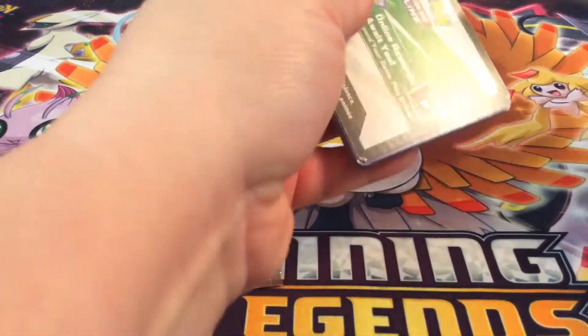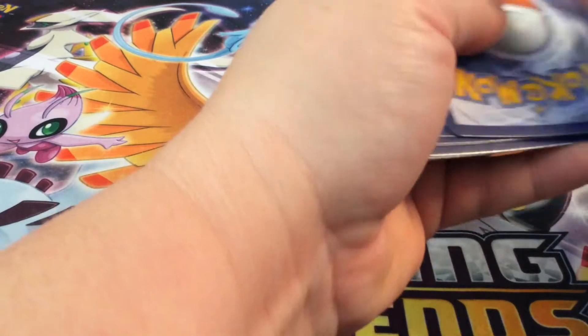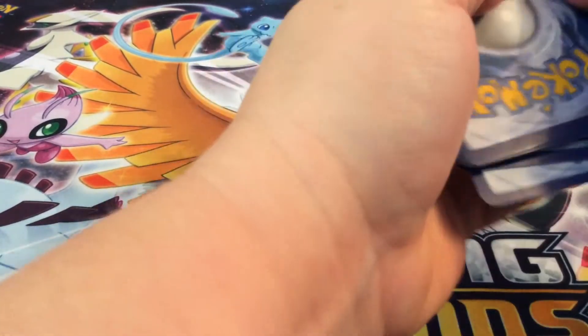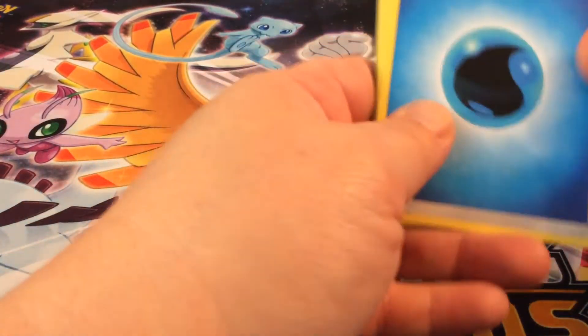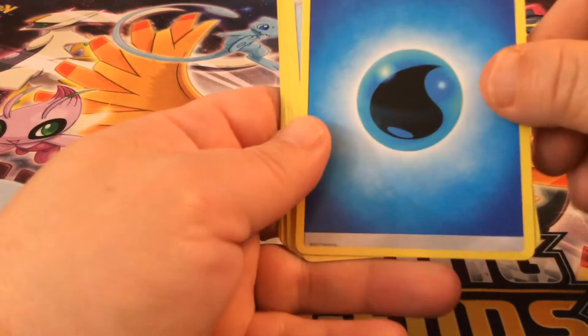It will be a white coat in every pack. So it's four, and then into the front — guess the energy. Fairy? I guess fairy. Okay. Water! Oh, water energy. The last two packs I've opened in my last video were fairy. It was weird.